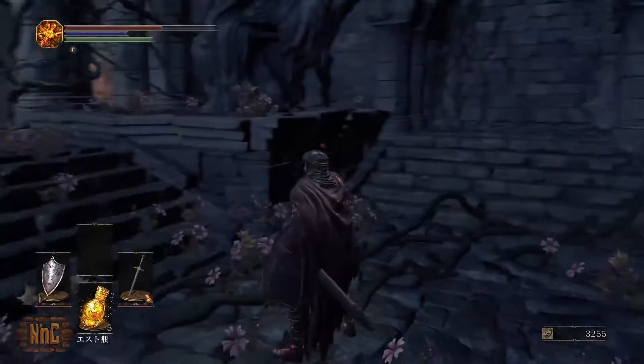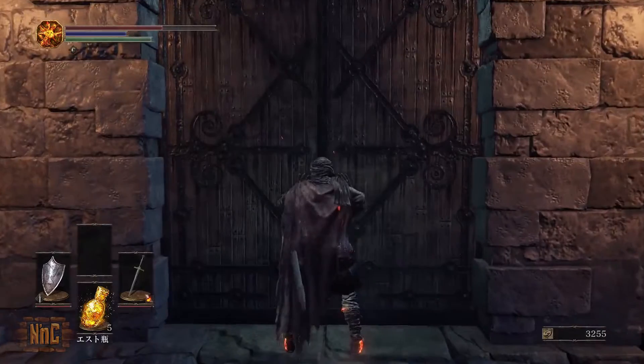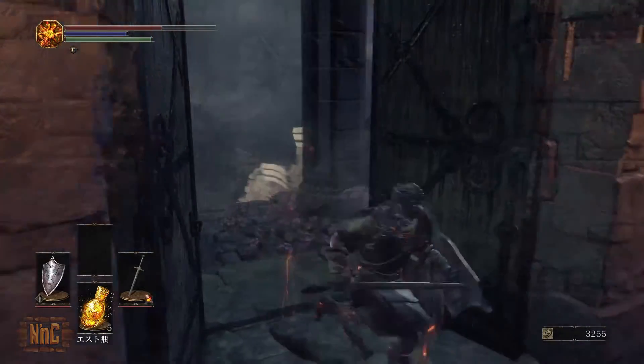Starting off, once you get to this boss room, make sure to open up the set of double doors behind you. If you do lose this fight, it would be a shame to have to run around the whole level in order to get back here. This is a great shortcut. Once you've done that, head on inside.